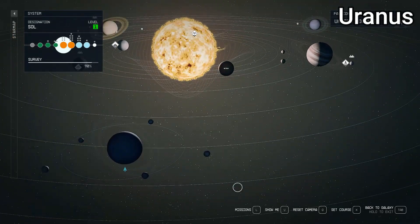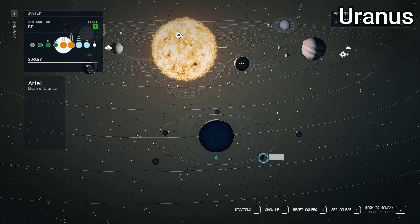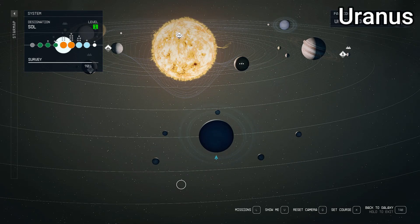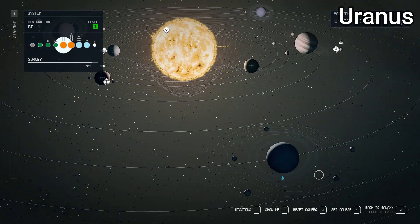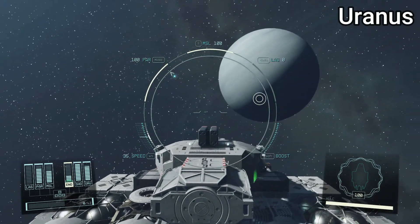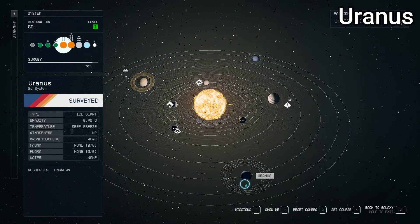We do have the rings, which I like, and it's accurate that they're oriented differently. In real life all the other planets' rings are canted at a 90 degree angle from Uranus's — Uranus's rings go straight up and are unique from the rest. I like that they actually made it that way, and if you fly to these planets in the game you can see the rings out in space, which is very cool. They did a good job on Uranus — missing some moons, but not too many criticisms.